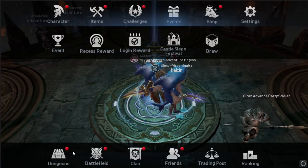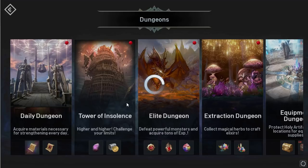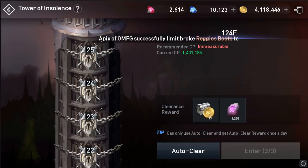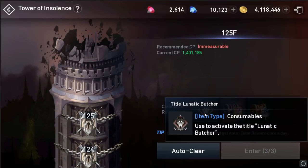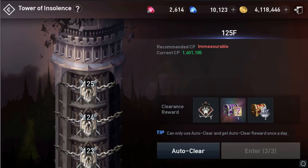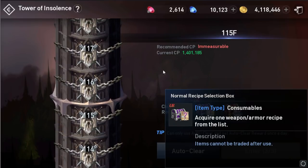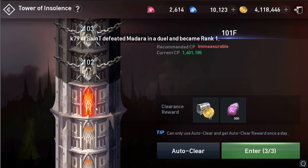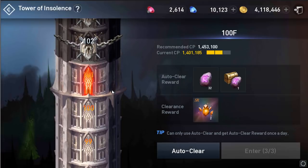Next, they added more steps to the Tower of Insolence — they've gone up to floor 125. We cannot check the full CPS requirements yet. It looks very cool — there's a new icon and a new title. It has a chest reward too, which is not bad. The recommended CP is still showing in red color, so it's quite demanding.